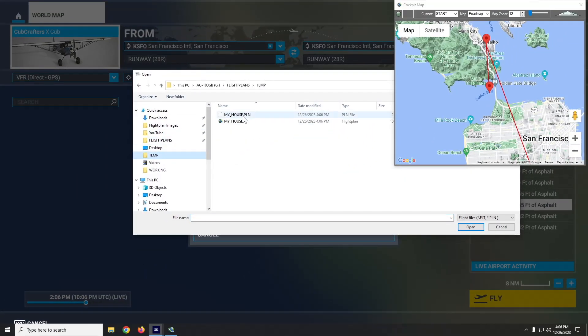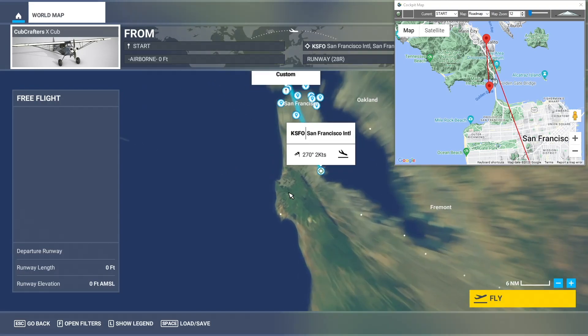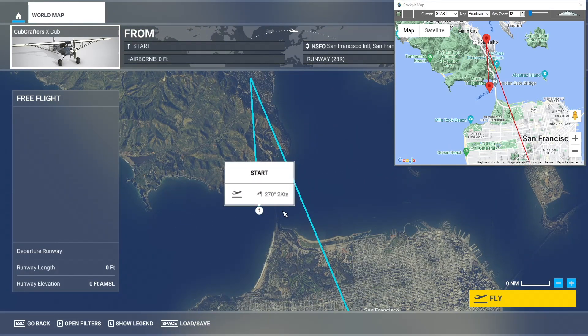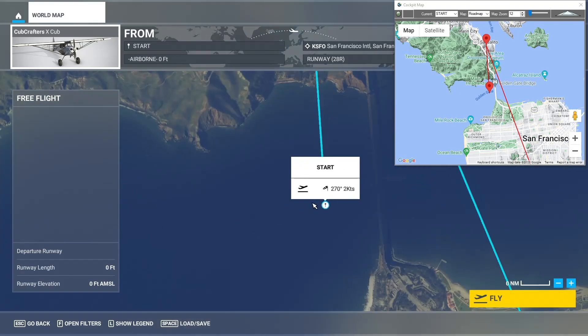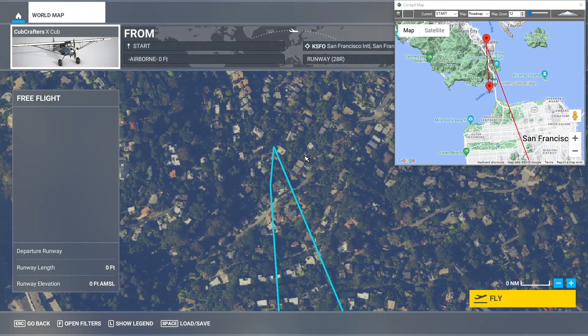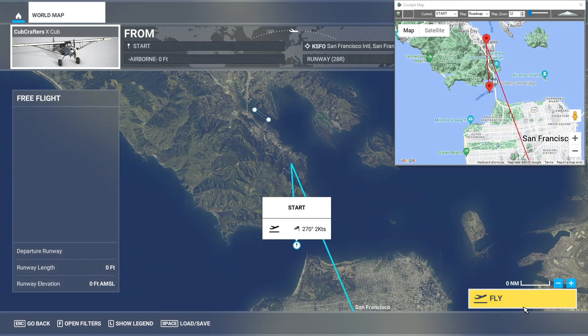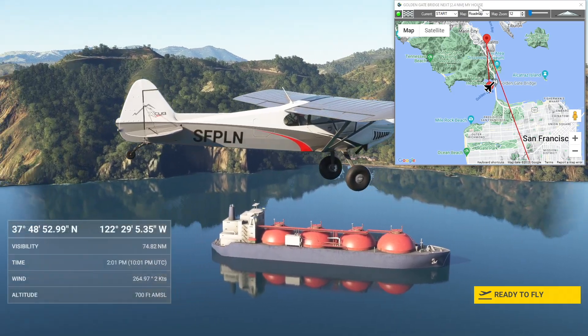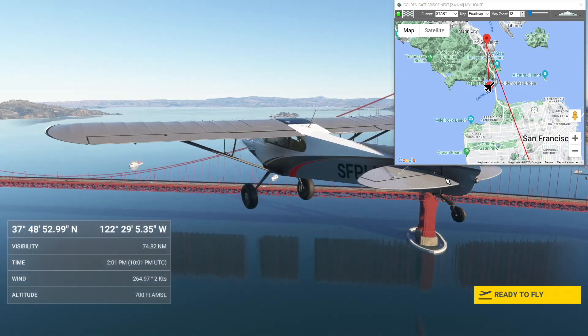Let's save our flight plan and then go back into Flight Simulator and load that same plan. You'll see World Map has picked up our start — it's not a legitimate airport, so it's just starting us in flight with a pushpin. It doesn't recognize the house point either, but that should be my house, which would be tricky to find in World Map.